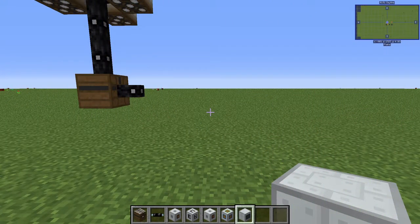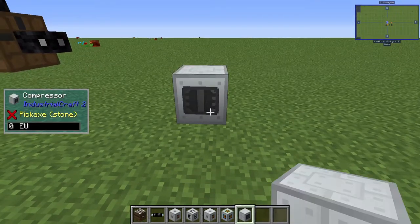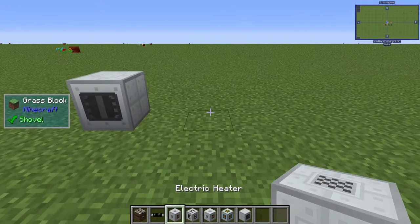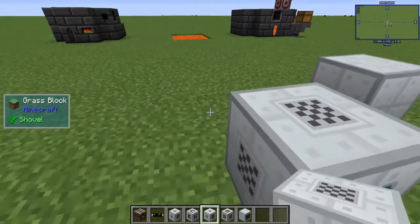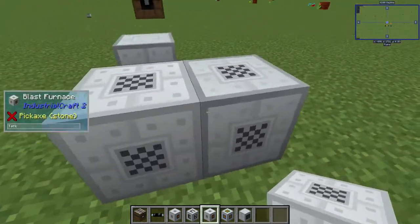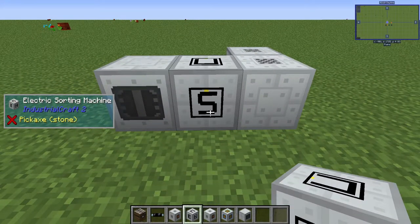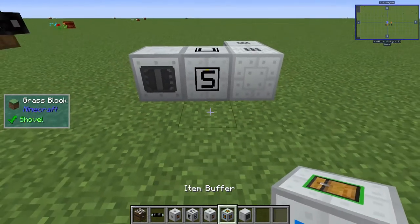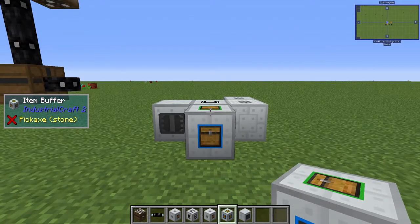From here, our setup is going to go as follows - and I'm doing this in creative because I'm lazy. You're going to throw your compressor down, and then you're going to want your electric heater a little bit to the side behind it, followed by a blast furnace so that the orange pieces are touching. Throw the electric sorting machine in the middle, and then an item buffer here to the south side. That's at least what we're going to need to start.